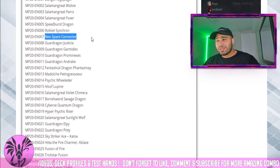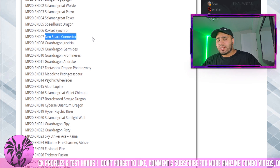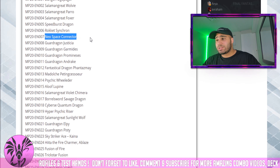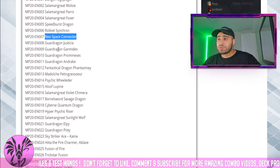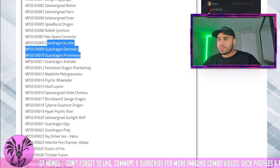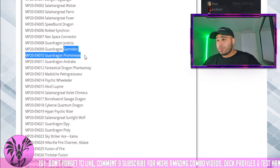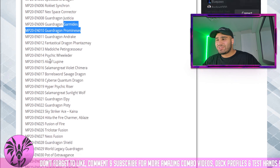Neon Space Connector is a decent one. I think it's only available as a common, but this card can definitely see play in Infernoble, which is nice because it can allow you to play through hand traps. And then a bunch of guard dragons — this one I think is the vanilla. These two were involved in the Dark Matter combo in Blue Eyes, but it's not too relevant anymore.